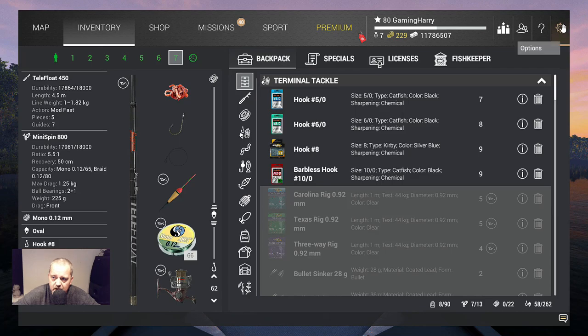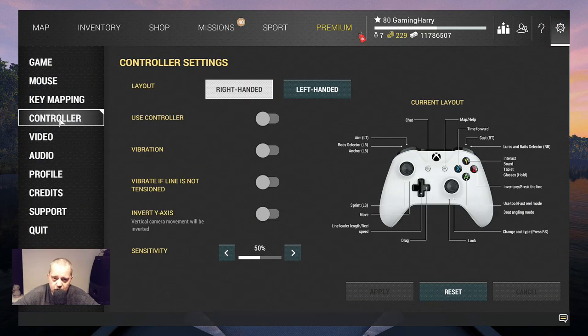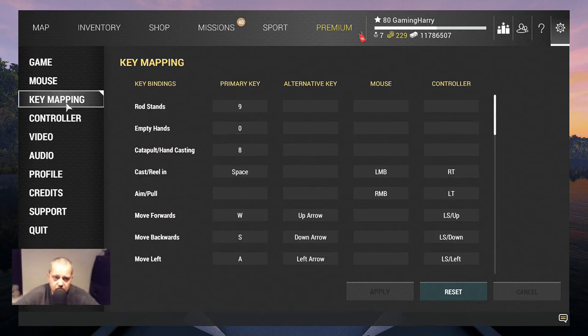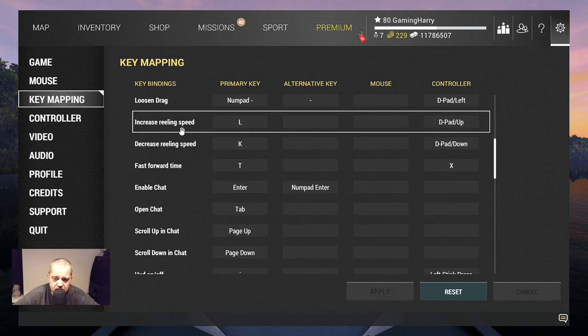I can show you where to find the controls. If you go to this settings menu, then go to Controller here — you can see what's what: aim, rod selector, anchor, chat, everything is here. That's the controller settings. Key mapping is here — this is for keyboard, you can see everything listed.